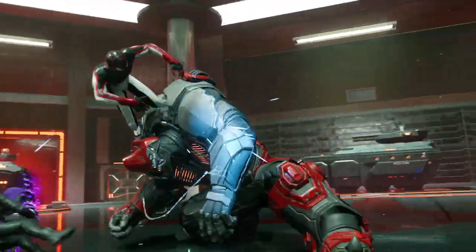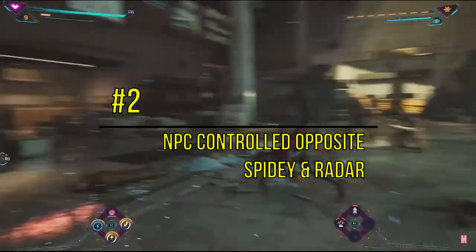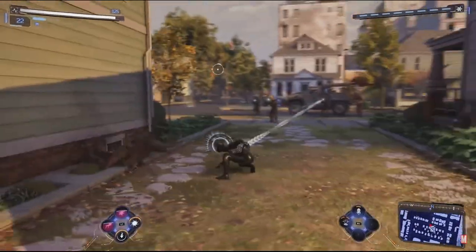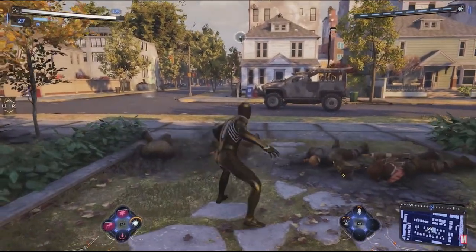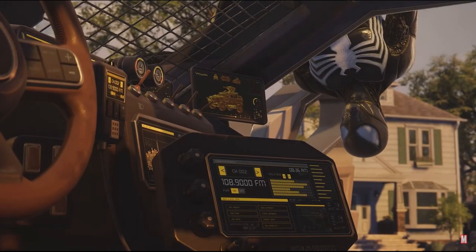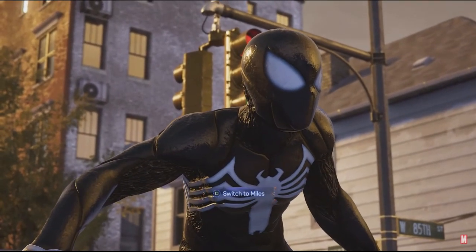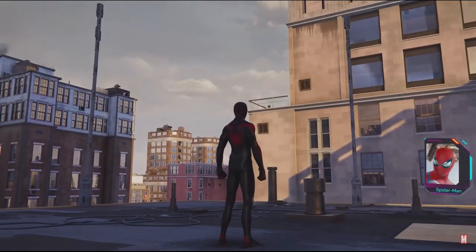The second thing we need to see in Marvel's Spider-Man 2 — kind of a two-in-one deal, two for a dollar — is an NPC-controlled Miles or Peter while we're playing with the other one, and a spider radar. Basically, I want to be able to look at the map and see where Miles is if I'm playing with Peter, and see where Peter is if I'm playing with Miles. We already know we'll be able to switch between them almost immediately in the open world, so that's confirmed. But I think it'd be dope if there was a little icon on the map showing where the other Spider-Man is — maybe doing a side mission, stopping enemies from breaking into a store — so I could go help them with the character I'm playing. I think that'd be kind of fire.